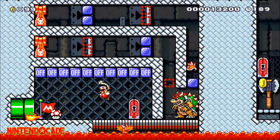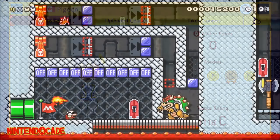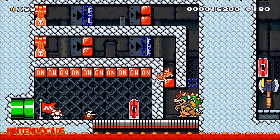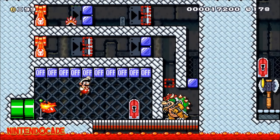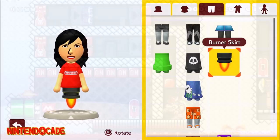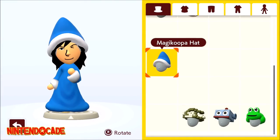The next three involve clearing courses in Multiplayer Co-op in Course World. By clearing your first course in Multiplayer Co-op, you will get the Burner Skirt. Clearing 10 courses in Multiplayer Co-op will get you both the Maggie Koopa Hat and Maggie Koopa Robes.